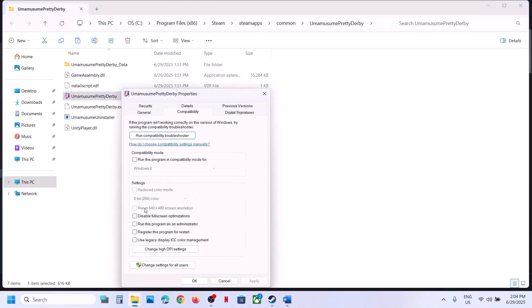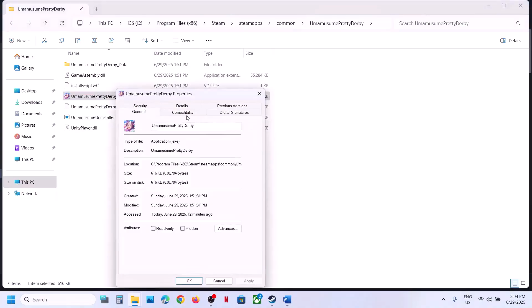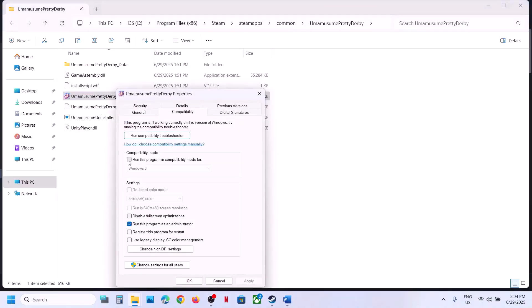If still not working, right-click the game executable, go to Properties, go to the Compatibility tab, and check the box that says 'Run this program as an administrator'. Hit Apply, click OK, double-click to launch the game, and check.